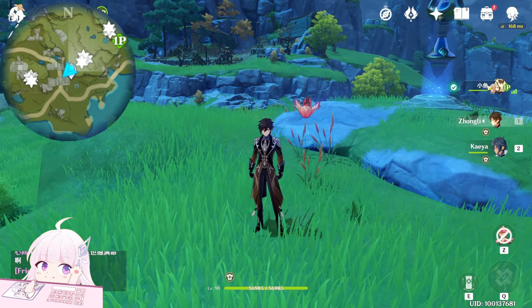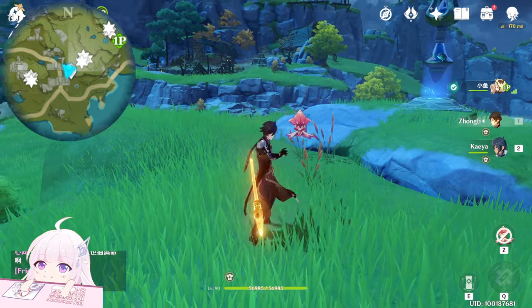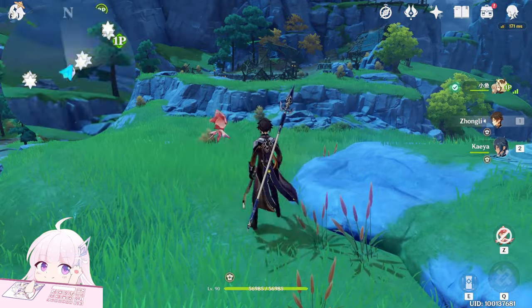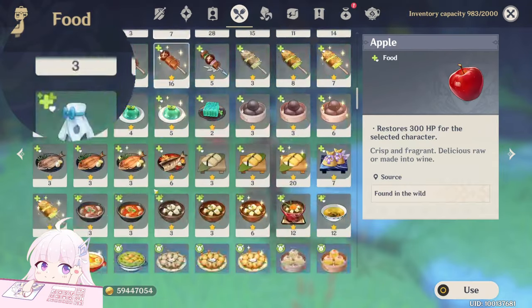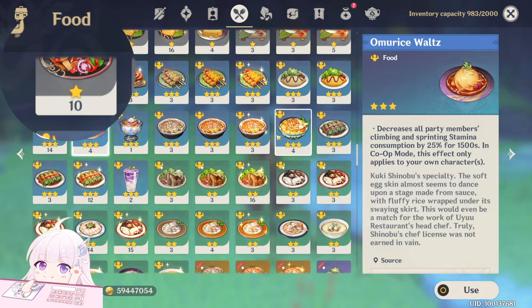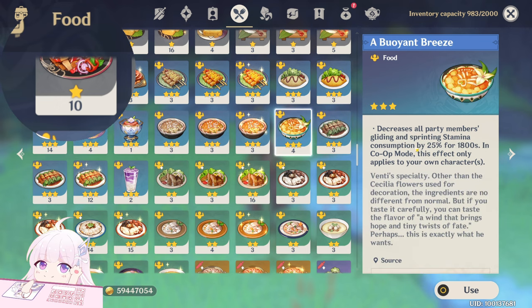I advise getting a double Geo squad, then someone tall male, because males are a bit taller than females, and Keia to reduce sprint stamina. After this you need food which will reduce the sprint and climb stamina — for example this one. Even if you don't have any, you can use gliding and sprint as well.